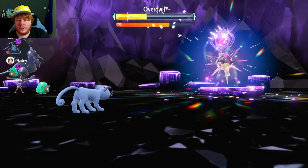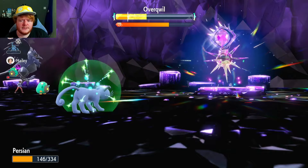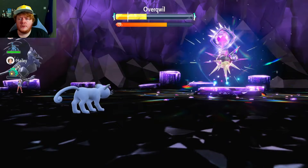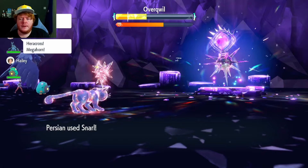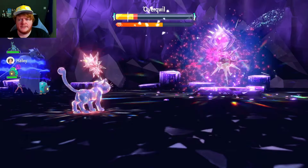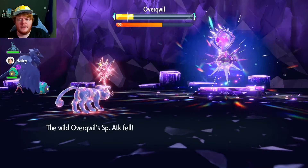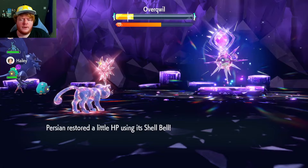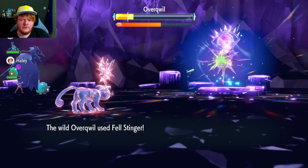That would have been annoying — we would have had to heal up. We actually do a decent chunk to the shield even though we're not Terastallized. We get hit with a Fell Stinger, so we're going to Terastallize now and use Snarl. This should do the majority of the shield. At plus six, it does most of the shield. The next attack will break the shield, and the one after that will finish the job.